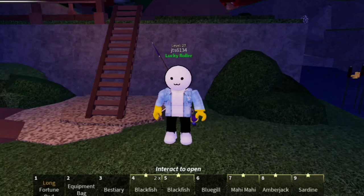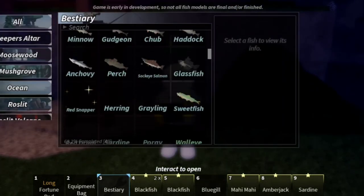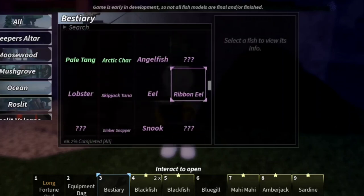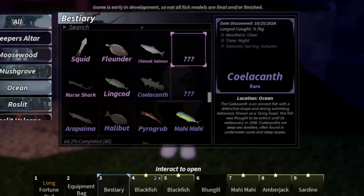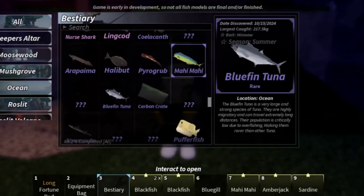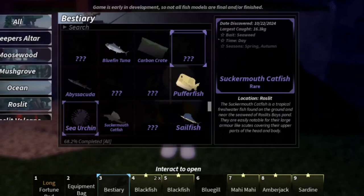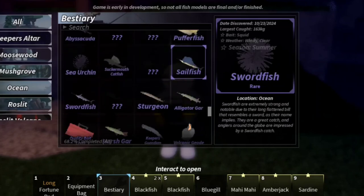Welcome to the video. In this video I'll be showing you the best way to get rare fishes. Fishes like sturgeon and alligator gar are really hard to catch, and these fishes are really important in the angler quest. There are other rare fishes too which are hard to get, but you can try this method - it's by chance too, but still it's possible.